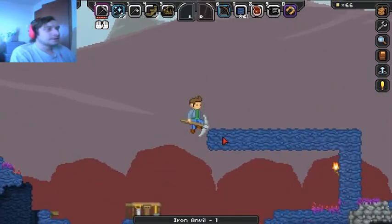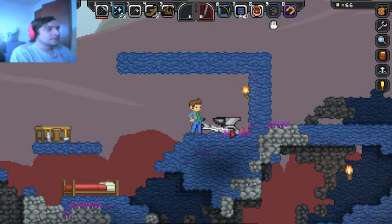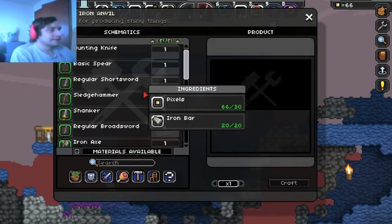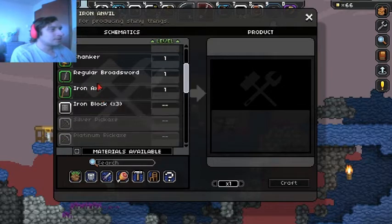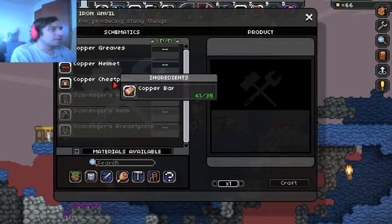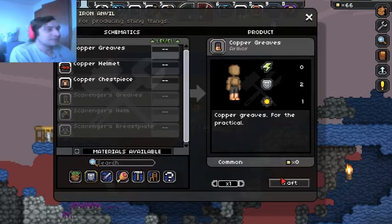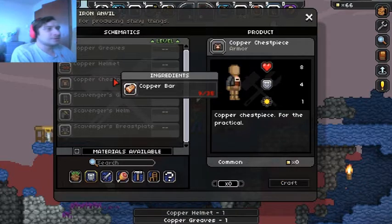One thing I don't really like is that you can only use the WASD keys to navigate. Now that I've crafted the anvil I can make all this cool stuff — iron block, iron axe, regular broadsword, shanker, basic spear, hunting knife. This is nice. And here's armor, which I've really needed because I keep getting killed going down into the caves. I got a copper helmet, though I can't do a chest plate yet — not enough copper.